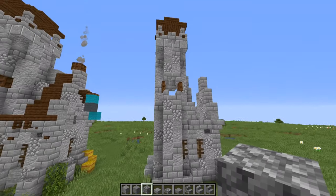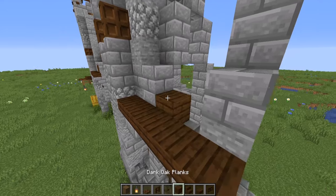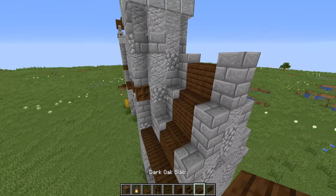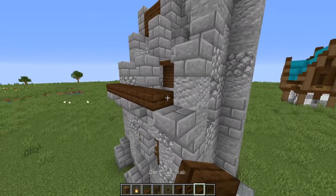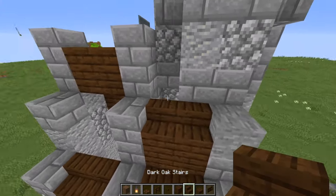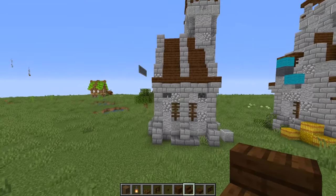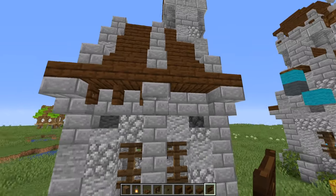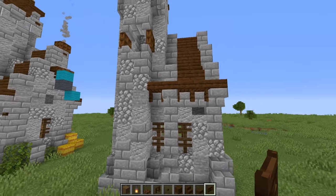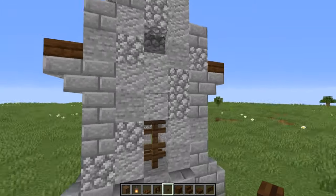Next we're going to do the roof. We're going to have some slabs going across, full blocks and stairs, full blocks, slabs — and you would do this on the other side as well. Slabs going across all the way, full blocks, then a slab, and there's that. Underneath this part we're going to have some fence gates on either side acting as little supports. Right underneath these upside-down stone brick stairs we're going to have some dark oak buttons.